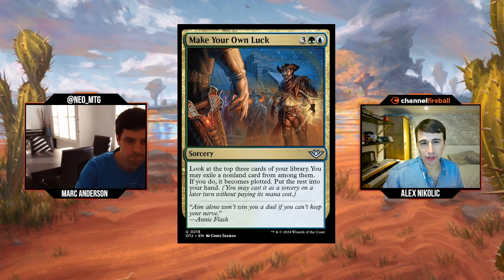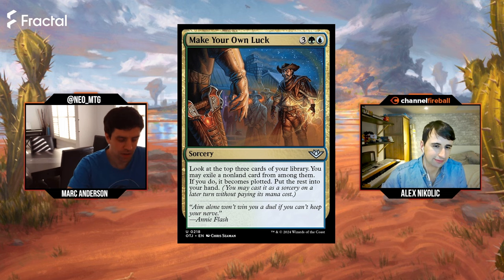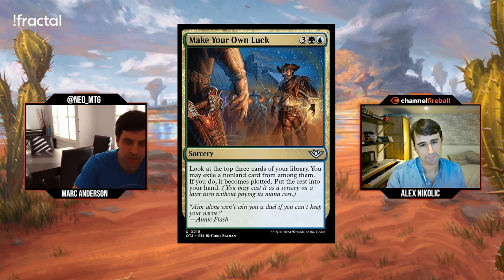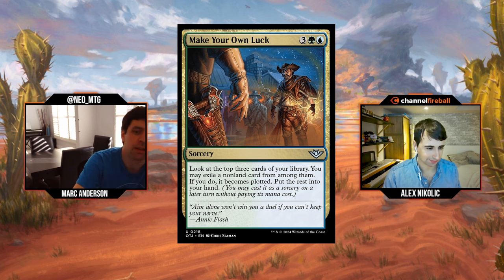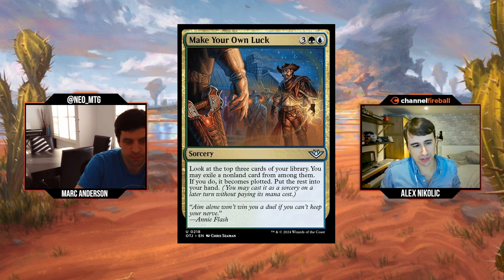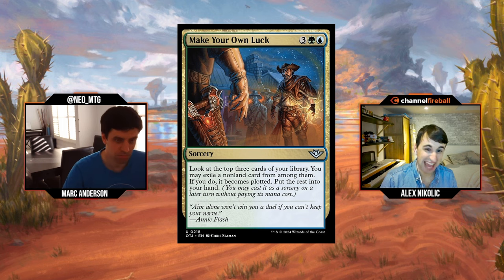We've got Make Your Own Luck — three blue-green sorcery. Look at the top three cards of your library. You may exile a non-land card from among them; if you do, it becomes plotted. Put the rest into your hand. So you get to draw three, but one of them is plotted so you get to cast it for free next turn or a future turn. A lot of people during spoilers didn't realize this is just a draw three with upside. Three cards worth of card advantage and a bunch of mana too — really nice.